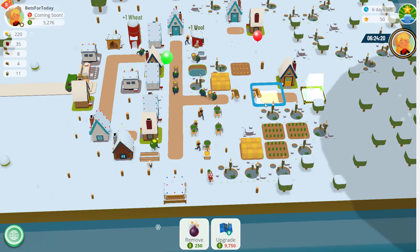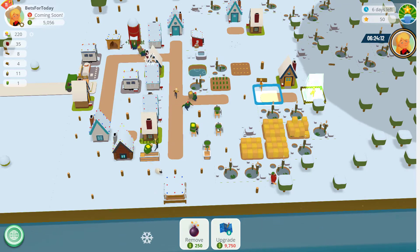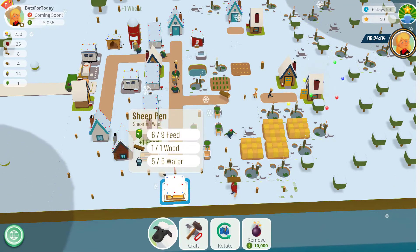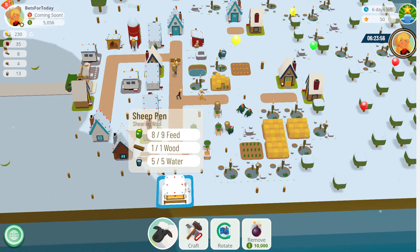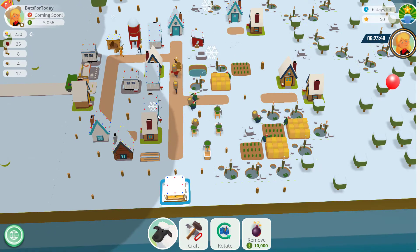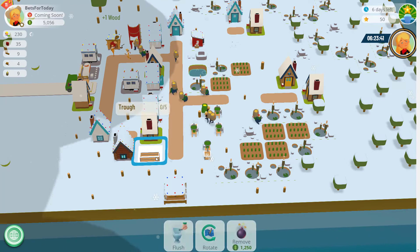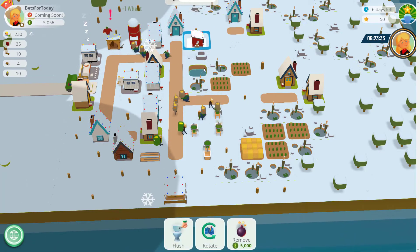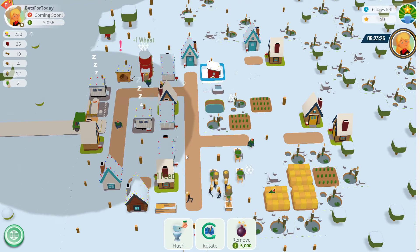I've got about $5,000 left and our rancher is set to work. The sheep pen is going to be churning out another wool in a minute — once this little fat sheep comes back, the shearing is underway, which takes a minute, then the process starts again. Now they're feeding up the feed mills. Someone's going to collect the feed and take it to the trough, and hopefully by the time it's full the sheep will have been sheared — then it's taken to the storehouse.